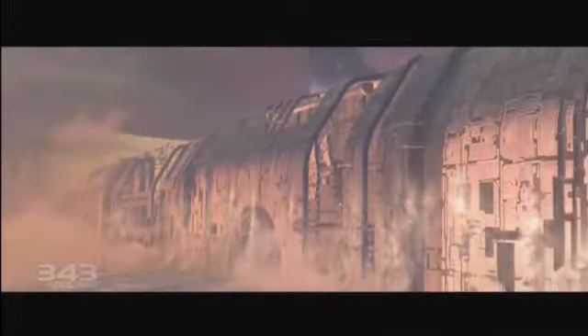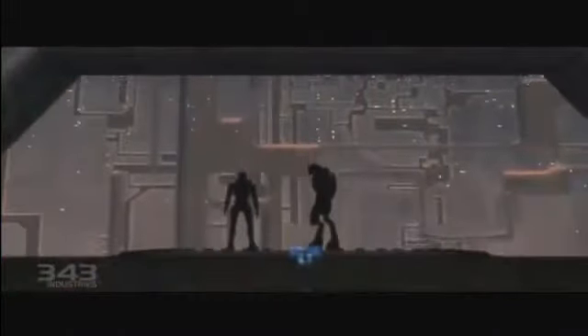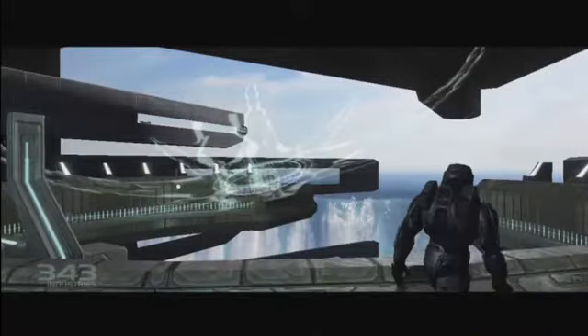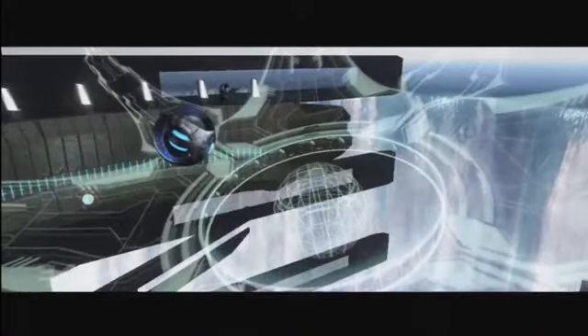Halo installations are vast superstructures roughly 10,000 kilometers in diameter. As expected, a construct of such size demands an on-site system which can offer visitors both locational and directional information, and therein lay the origins of the cartographer.